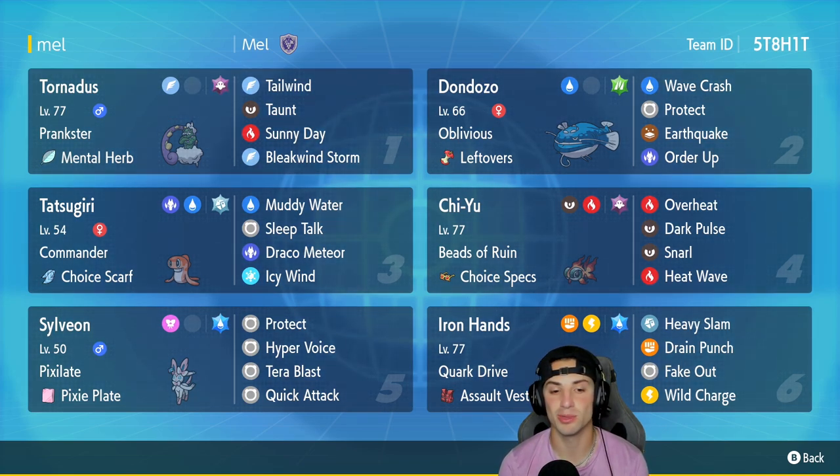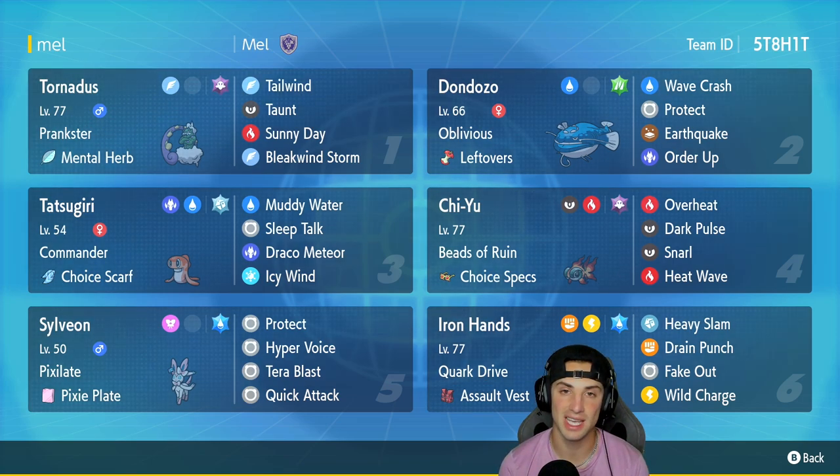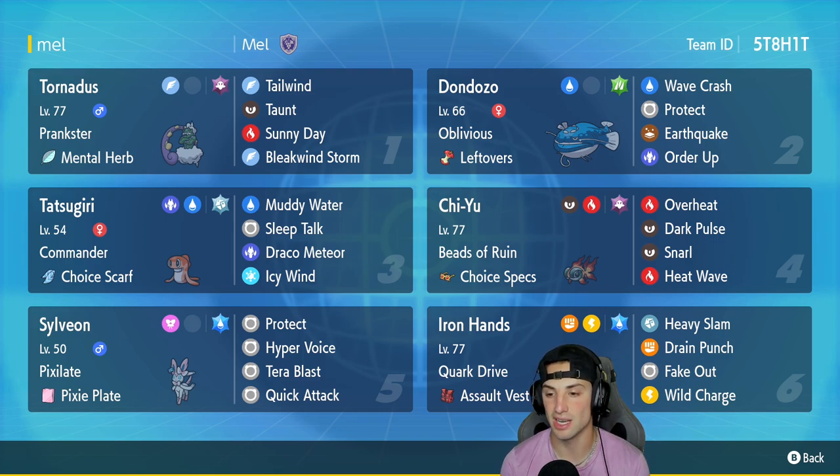Chien-Pao has Beads of Ruin as its ability with Choice Specs as item — Overheat, Dark Pulse, Snarl, and Heat Wave. In our fifth slot we got everyone's favorite Eeveelution, Sylveon, with Pixilate and the Pixie Plate as its item — Protect, Hyper Voice, Tera Blast, and Quick Attack. And in our final slot we got Iron Hands, a solid Pokemon all around and great for taking out water-type leads. It's got Quark Drive with the Assault Vest, rocking Heavy Slam, Drain Punch, Fake Out, and Wild Charge.